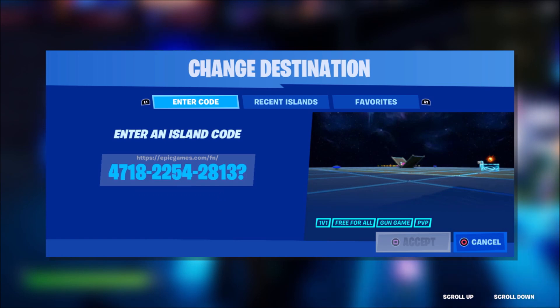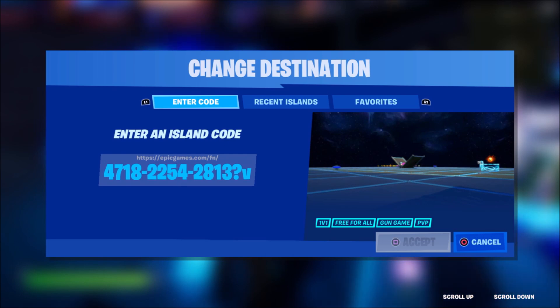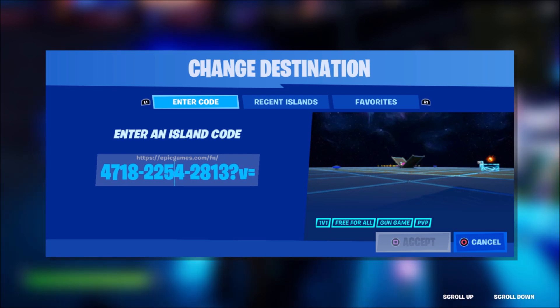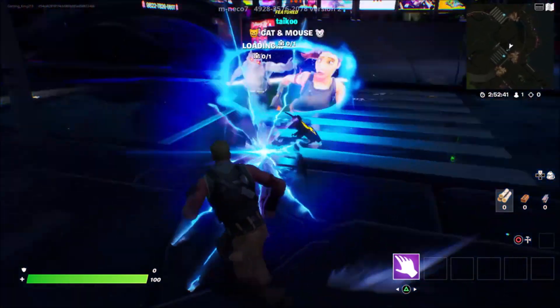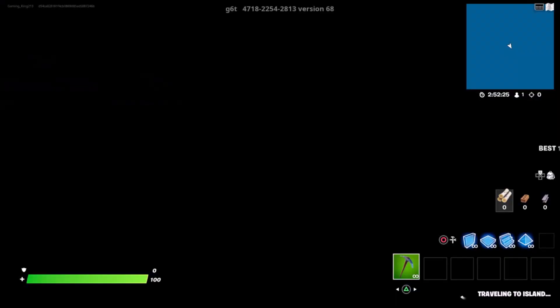The next thing you guys have to do is just put in a question mark at the end of the text. After you put in a question mark, please put in the lowercase letter f — make sure it's lowercase or it won't work. Then go ahead and put in an equal sign. After the equal sign, go ahead and put in the number 68. So what we're doing here is loading up the 68th version of this island, so no matter what, this glitch will still work if you guys enter in the correct code. Then you guys just want to jump straight into it, just like I've done right then.